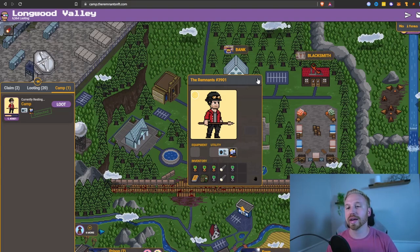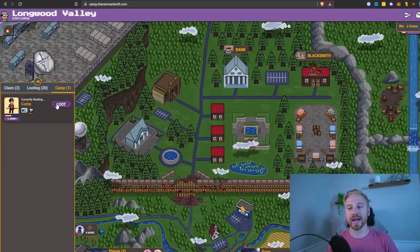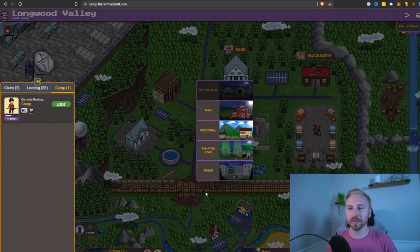Equipment is stuff you actually use that increases your loot chance and all that good stuff, and utility is stuff like backpacks and access items. From there you can equip all your stuff and then send your character out on a loot trip. When you're ready to do that, click loot, pick the place you want to go. If you can't go somewhere - for instance if I don't have bolt cutters on this character - I can't access the military base. It's a really simple UI, I love how clean and smooth it is.